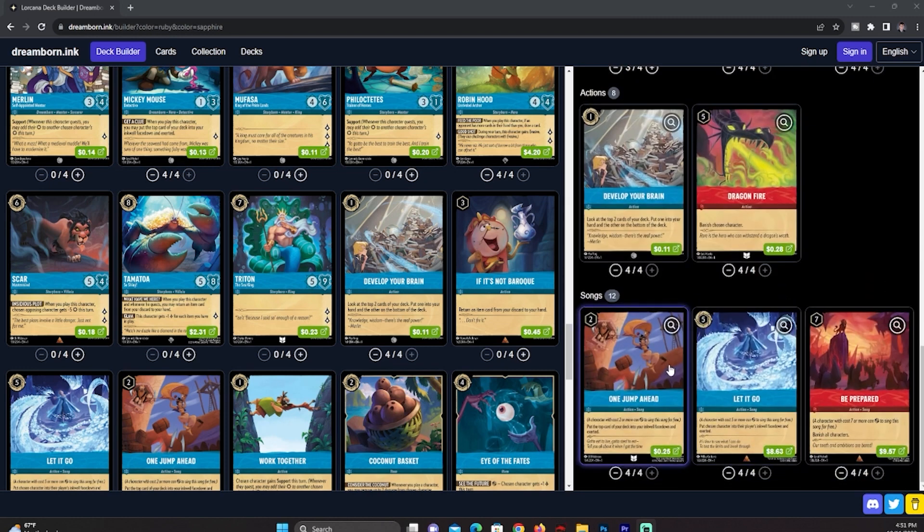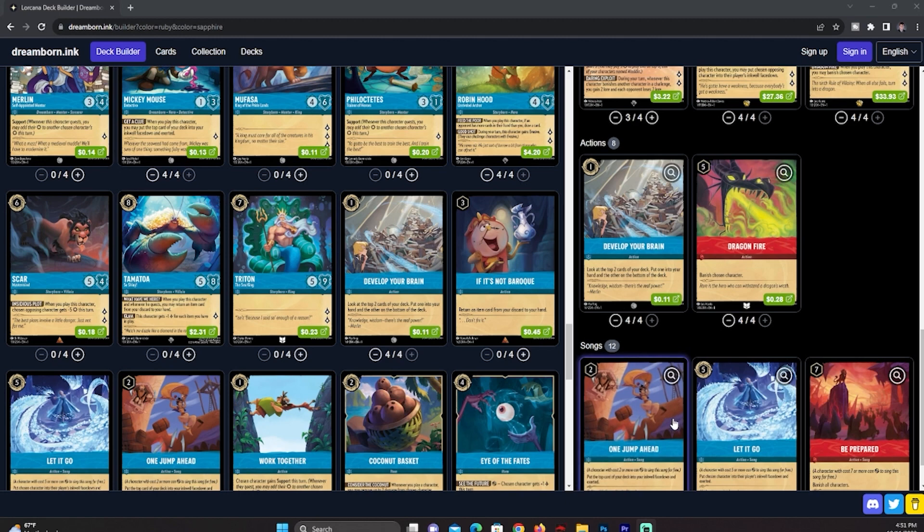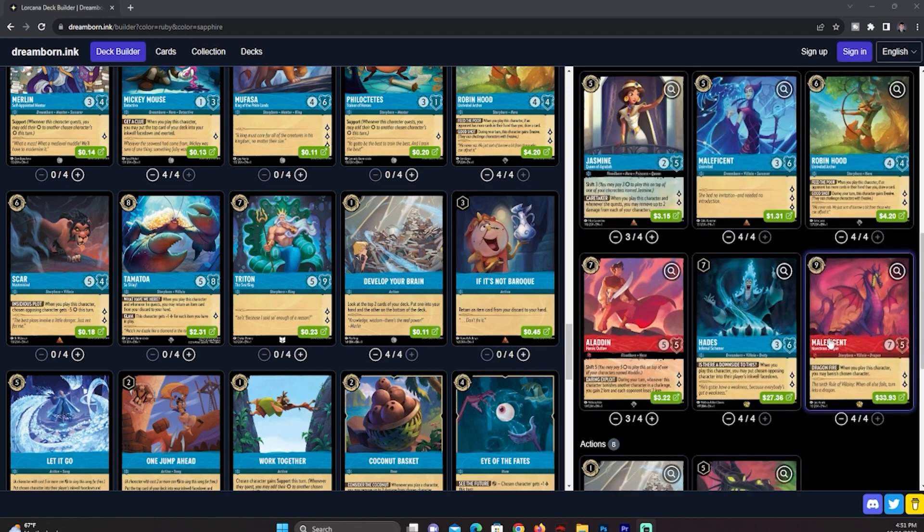One Jump Ahead isn't always needed — it's good to start the ramp engine but not essential. I've seen people play Scar here, but I'm not sold on him because he comes down with something like minus five attack for the turn, so you need someone else on the board to swing with. It is nice to combo with Maleficent, since Maleficent at five will costs seven damage, so knocking a five or even six damage character down to one isn't too bad.